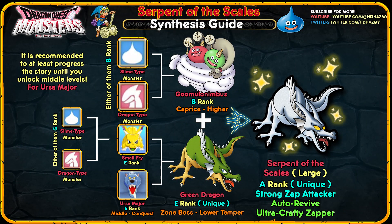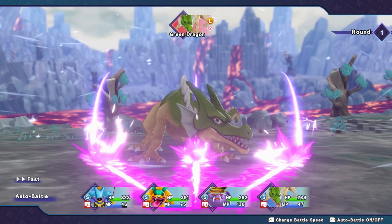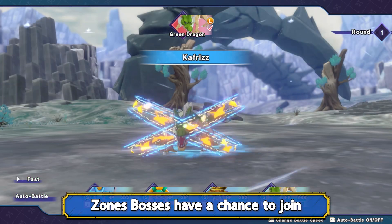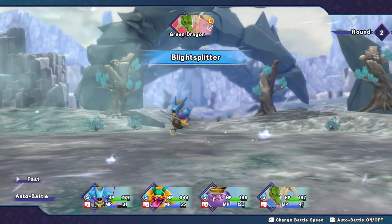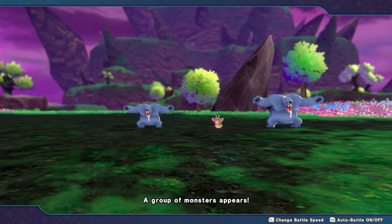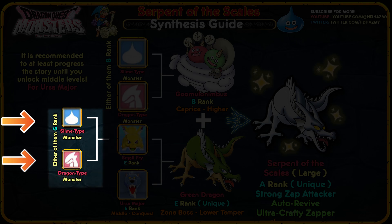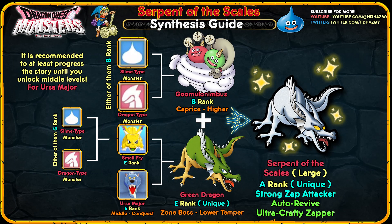I personally synthesized the Slime Cloud using a Black Dragon created from my Bunsen Burner from the grandparents synthesis guide, which is also a B-ranked monster. If you're lucky, you can actually recruit the Green Dragon right at the beginning of the game after defeating it in the lower echelon of the Circle of Temper, as it is a zone boss there — though the chances are extremely low. To synthesize the Green Dragon normally, scout an Ursa Major in the middle parts of the Circle of Conquest during summer, and merge it with a Small Fry, which is synthesized from a normal slime and any dragon.